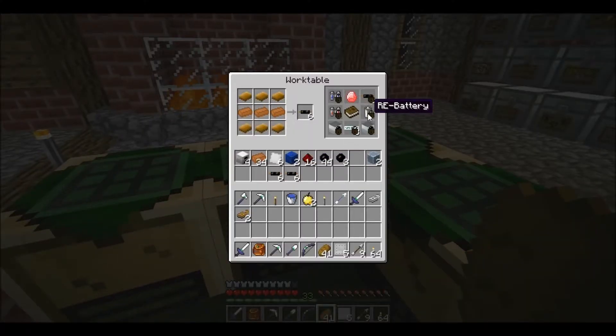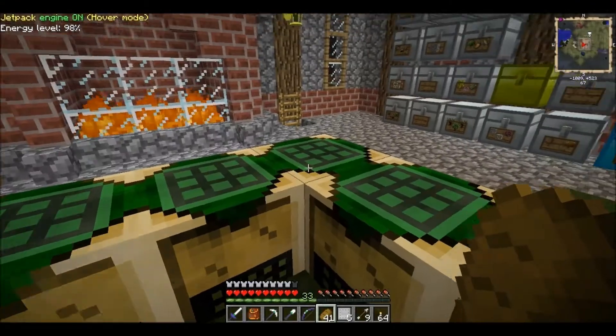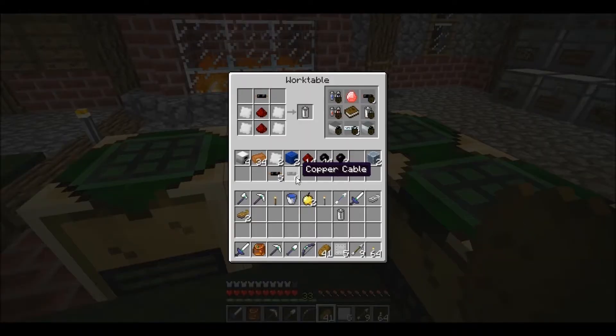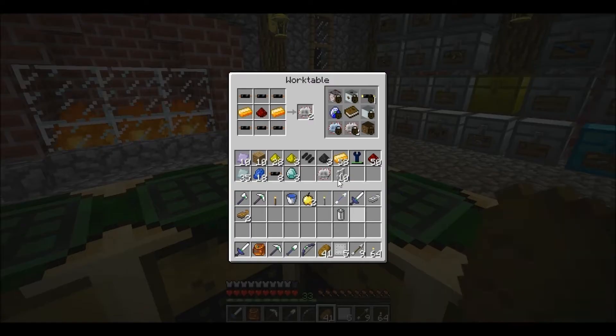For the diamond drill we are going to need an RE battery, which takes ten plates — you just put them in a rolling machine with redstone and copper. We need one of those. Then we're also going to need a circuit. You can always use circuits, right? So we take these — circuit here, RE battery, and a circuit. There we go — mining drill.